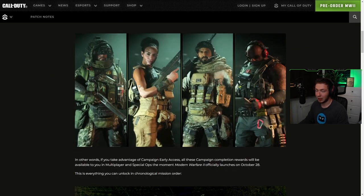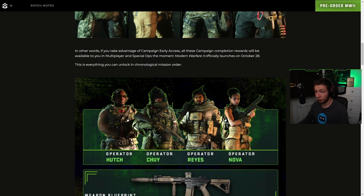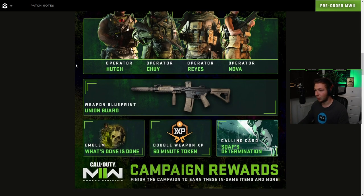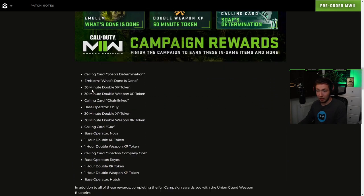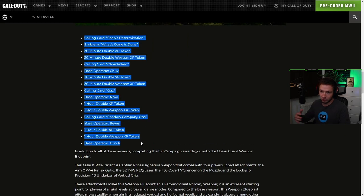Here we got a closer look at the four operators that we can unlock. If you take advantage of campaign early access, all these campaign completion rewards will be available to you in multiplayer and Special Ops the moment Modern Warfare 2 officially launches on October the 28th. This is everything you can unlock in the chronological mission order — the four operators, weapon blueprint, we saw these before — and I believe these are in the order you unlock them throughout the campaign.